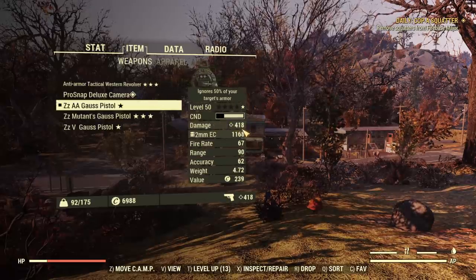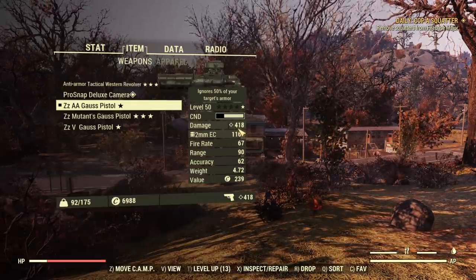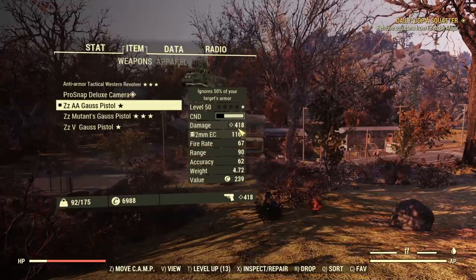In both pistols there is nothing affecting the damage, only armor penetration and other stats. Therefore it's almost twice as powerful when fully charged — and that's important, because that damage figure is for a fully charged shot. At this moment the Gauss Pistol is definitely the number one gunslinger pistol; the Western Revolver was the king so far, but not anymore.